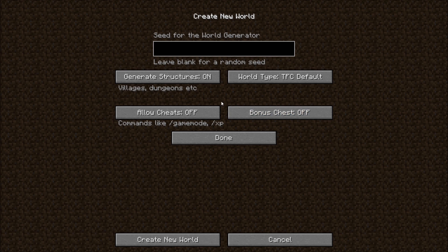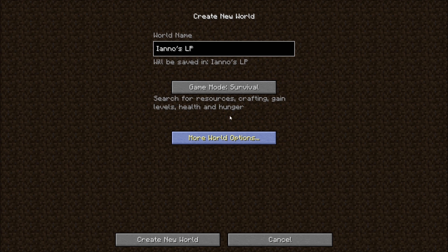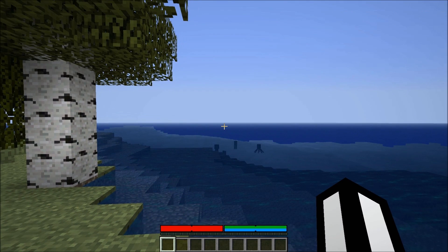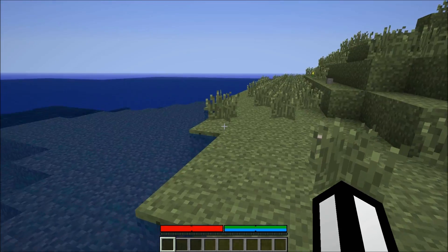I'm not sure about cheats — I'm going to allow them if I need them for recording, like putting a camera on a second account. I may buy a second account to show things in creative mode. I'll leave more world options as default. Let's create the world — I may pause recording because the game sometimes crashes. Okay, the world has generated. I'm recording at 30 FPS as usual.